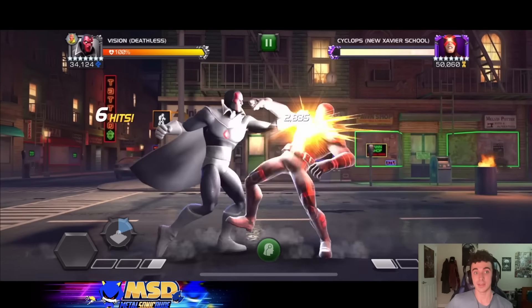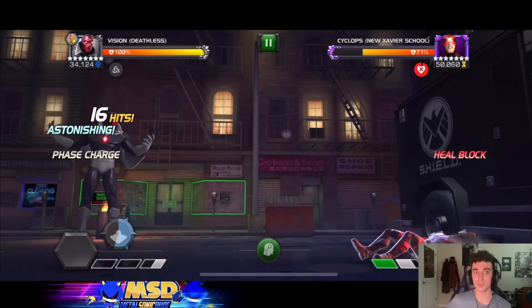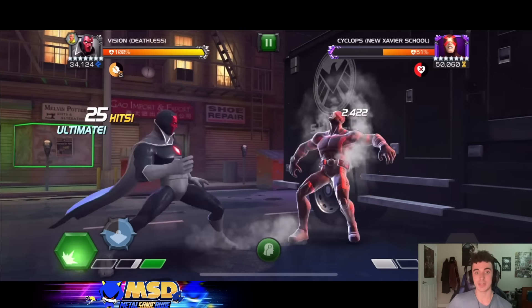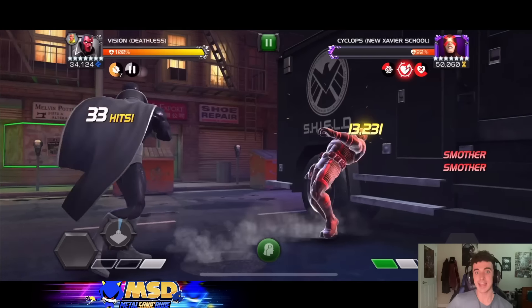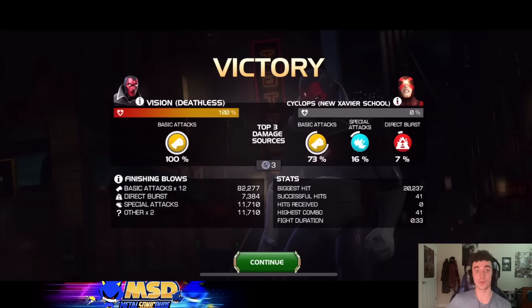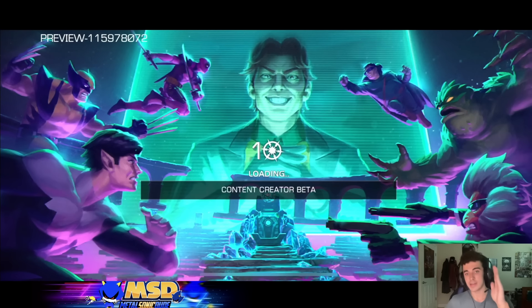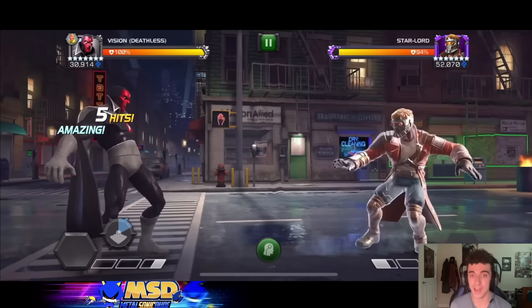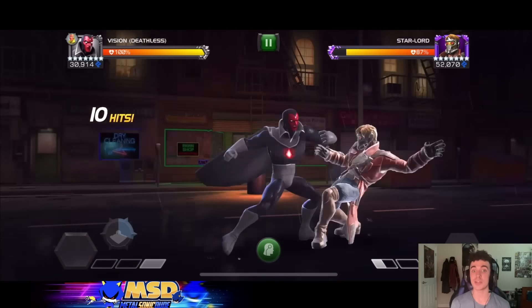We're going to the Cyclops in the CCP test map — 260,000 health for the seven-star rank 3 Deathless Vision. You really feel the benefit of class advantage, but even without class advantage he's still putting up a decent time. We're burning the power, baiting a Special 2, we get the phase from the initial power burn, going for another Special 1, phase immediately, counter — up to seven furies. 33 seconds for 260,000 health — not terrible. He's great for Iceman, Mr. Sinister, Bishop, champs like that, but he can also be a generalist for other opponents.